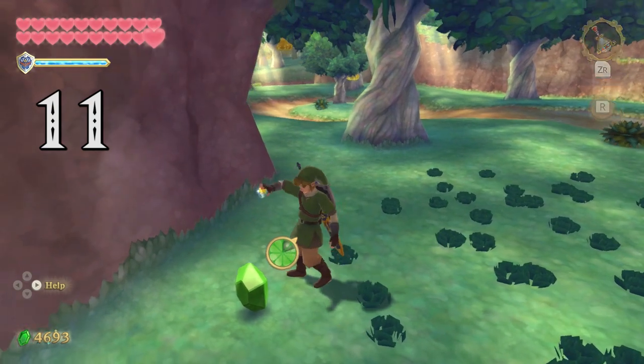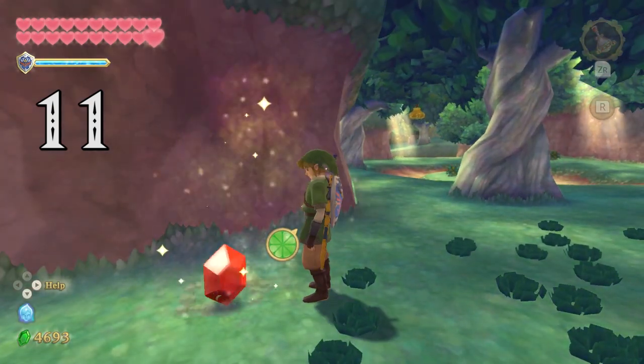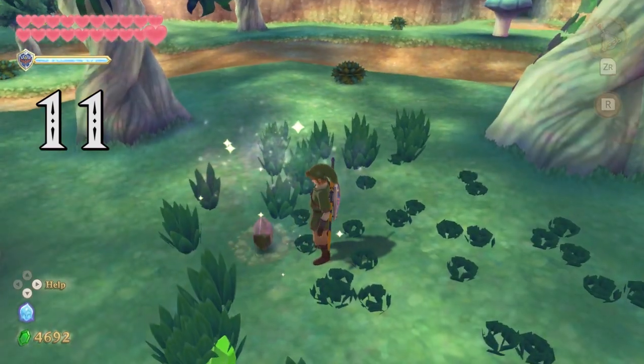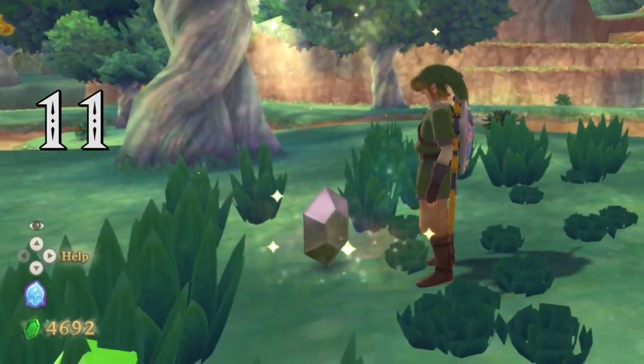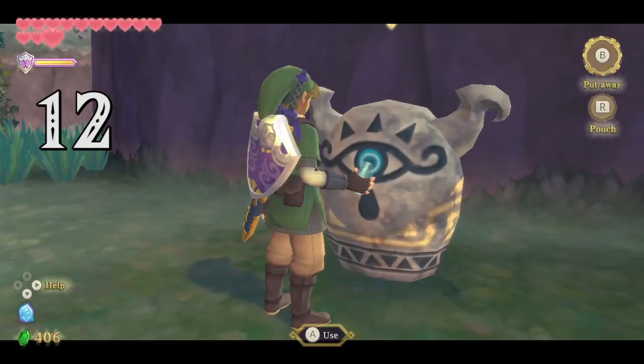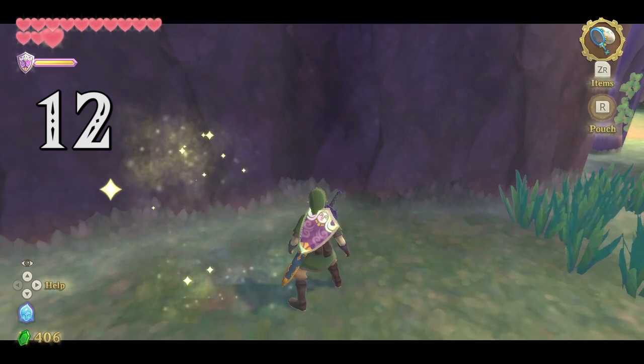Using the spores can also attract bugs. Use them on rupees and it will make the rupee change into a different value — even a rupee that will take rupees away from you. Use them on a gossip stone and the stone will shrink, though this does nothing — it's just for fun.